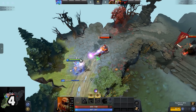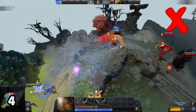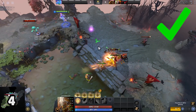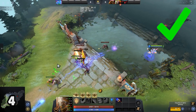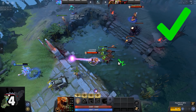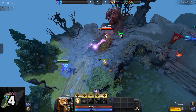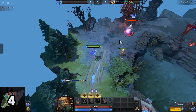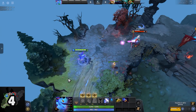Puck generally buys Aghanims against Lifestealer and Juggernaut due to their magic immunity. Instead of spinning, use Omnislash or Swift Slash to get you out of Coil. Instead of using Rage, having someone to infest into can get you out of Coil as well. Getting Coiled as Brewmaster is pretty much useless because Panda Split gets you out. For Huskar, you can Life Break out of Coil because you are immune to spells during Life Break, but Aghanims Coil will still stun you.